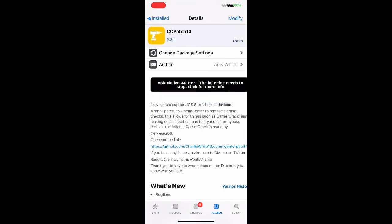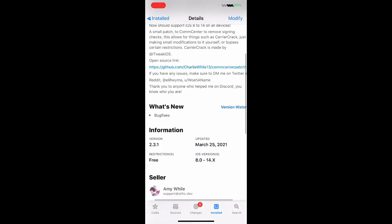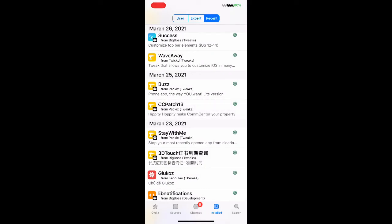Next is CC Patch 13. It supports iOS 8 through 14 on all devices. It's a small patch for CommCenter to remove signing checks, which allows things like carrier unlocking and making small modifications yourself. It was updated March 25, 2021, is free to download, and supports iOS 8.0 all the way to 14.6 — so whatever version you have jailbroken, you can download this. It's really handy.